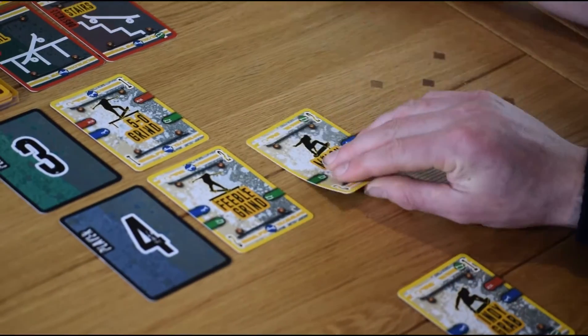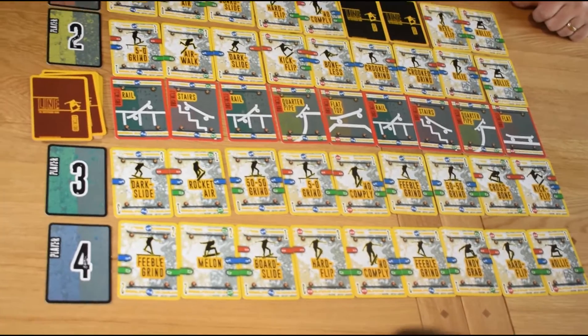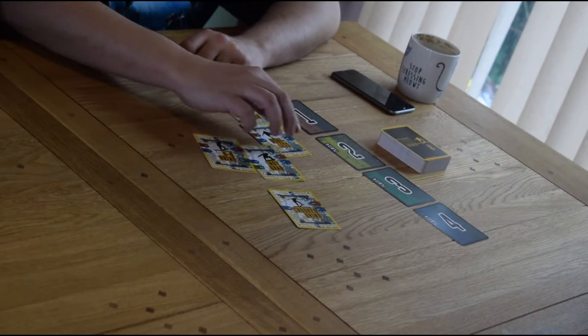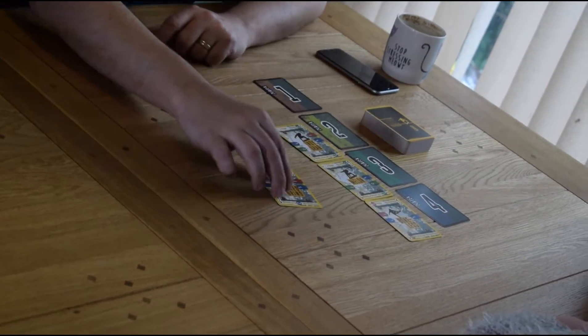Line is an exciting and new skating-based competitive card game for everyone. Players must lay down cards to make a combo of tricks. Which cards they can lay down depends on the obstacles on the course and the cards they've already placed. So let's get you started.